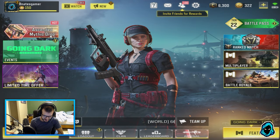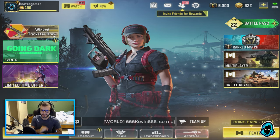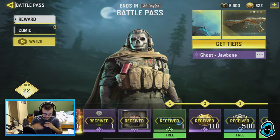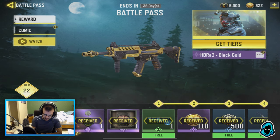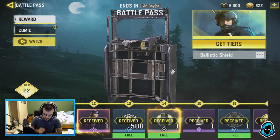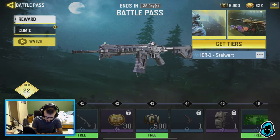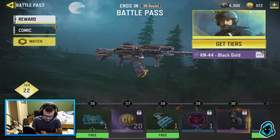Hey guys, I'm back with another Call of Duty Mobile video. Today the brand new Season 12 has just released, and honestly I think this is the best season by far because all the rewards you get are pretty awesome. The season pass came out and first off you get an awesome Ghost skin, as well as three — not one, not two, but three — black gold skins: the black gold HBR, the Type 25 Infiltrator, and the black gold QQ9.